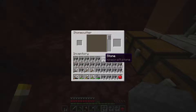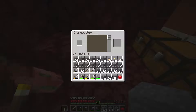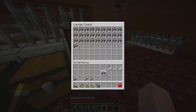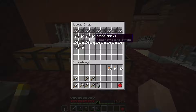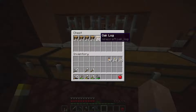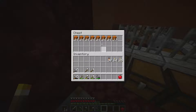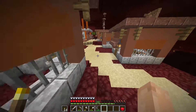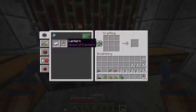Alright, here we go. Round two is complete. There is all of our stone brick. So this is gonna be the primary building block. We've got some wood just to kind of accent the supports and whatnot, some white just to offset the gray a little bit, and some red sand just to bring a little bit of color in. I'm also gonna be needing a lot of lanterns. Let me go get those bits of iron real quick so that I can build a couple of these.